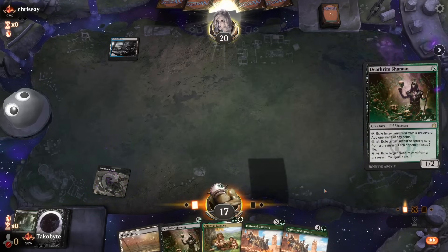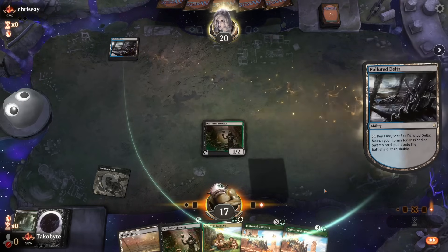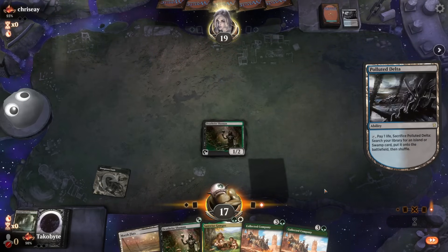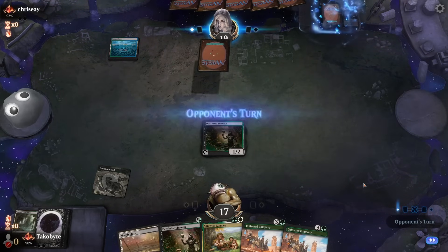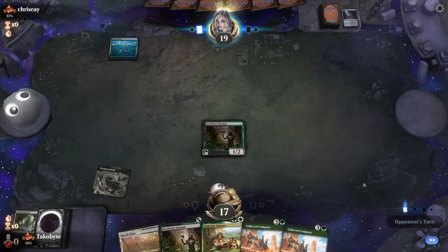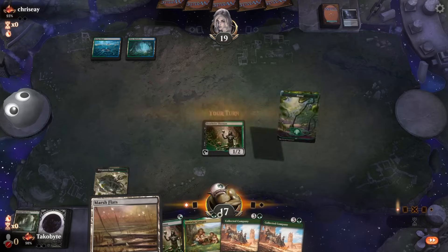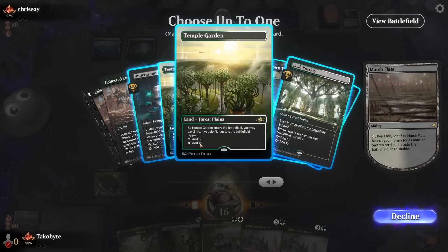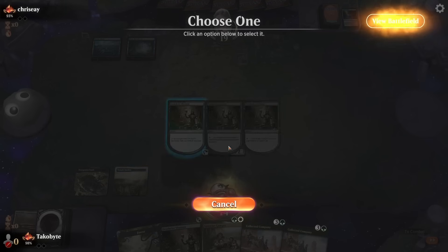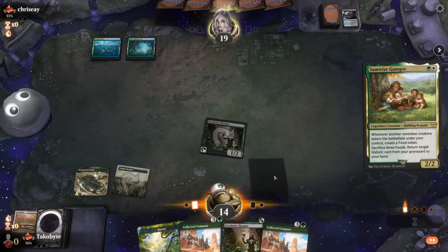Grab an Overgrown Tomb. This is Omnitale — so we're probably going to lose game one unless we get lucky and the opponent doesn't have the combo on turn 3 and we combo off before that. Likely not happening, but we'll see.